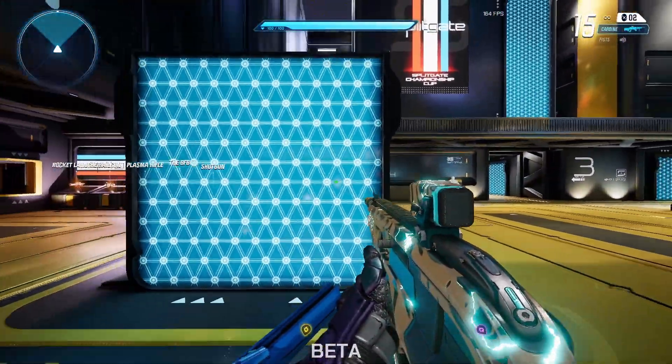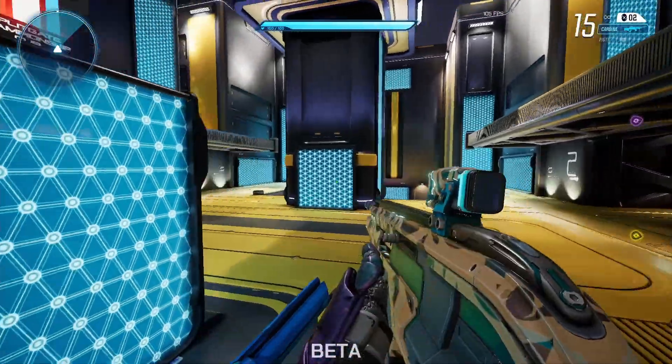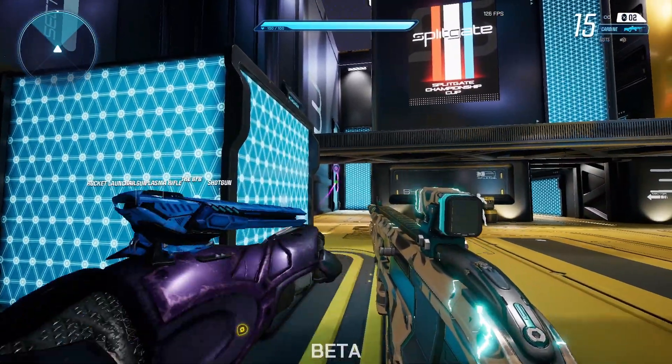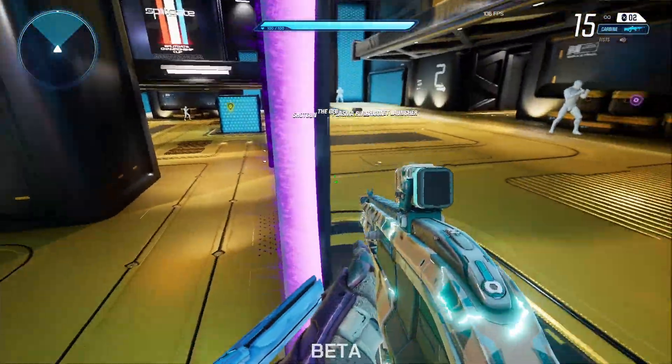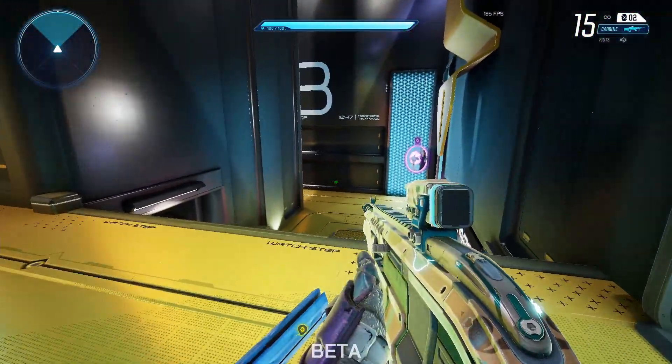Portal chaining is the concept of using point B to get from point A to C. So for example, if I wanted to get to a portal up there, I can place one portal here, here, come through, make sure I'm on this side, and now that the yellow portal is there, I can shoot that one here and come through.